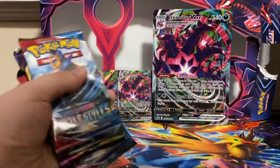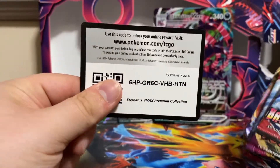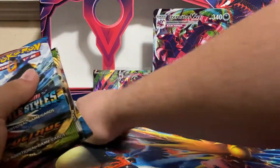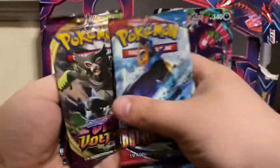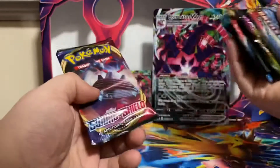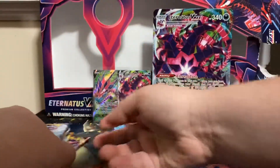We do have a code card for you guys. Let's see what packs we got: we got Battle Styles, Vivid Voltage, Rebel Clash, Battle Styles, Darkness Ablaze, and Sword and Shield Base. So we got a pretty good selection here.